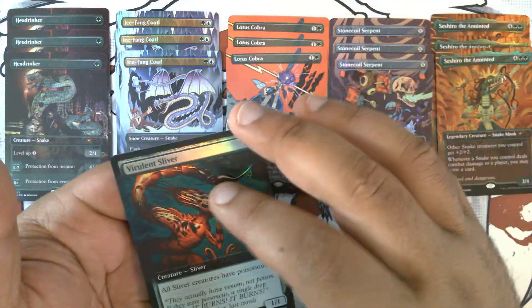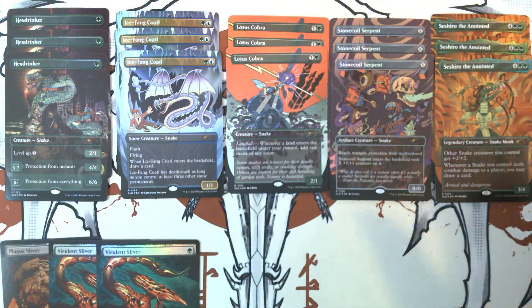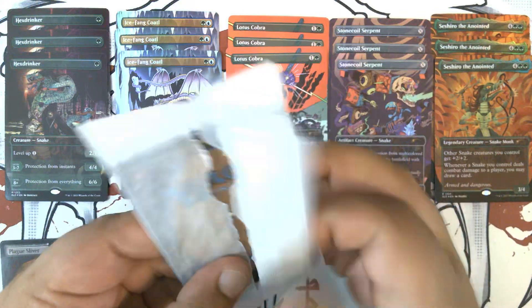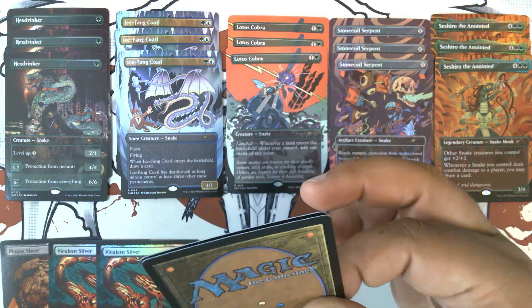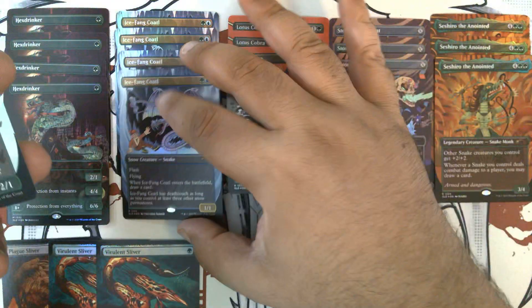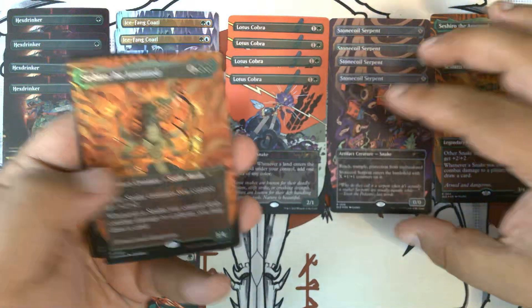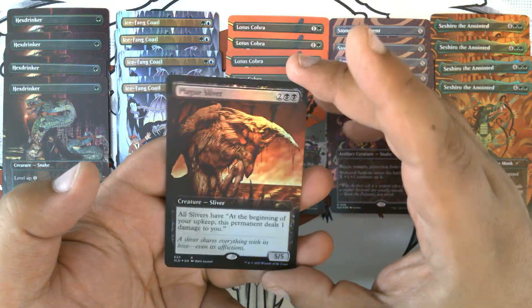And another Virulent Sliver. It's very rare for Pokemon foils to have as bad of an issue with curling. I'm not sure what's going on there. It'd be nice if they fixed it, because I've got some really cool foils that I would love to be able to play in tournaments. They end up being effectively unplayable in most major tournaments. Another Plague Sliver.